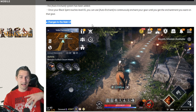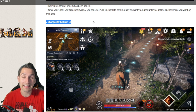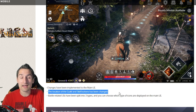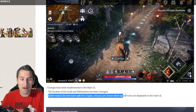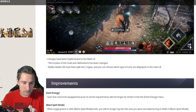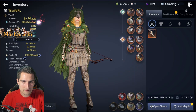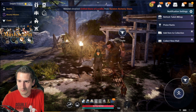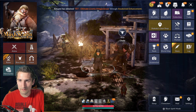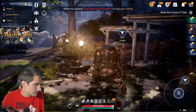Changes to the main UI — this I did notice. I was looking for the button I needed to click to feed my skill books and I couldn't find it. It's been moved and I'm sure it's not hard to find. The location of the guild and skill buttons have been changed. Battle-related UIs have been split into three types and you can choose which type of icons are displayed. I can get to my skills here, and everything else seems pretty straightforward — they've just relocated some things. Some quality of life buffs to guilds, some camp prompts. Nothing super crazy.